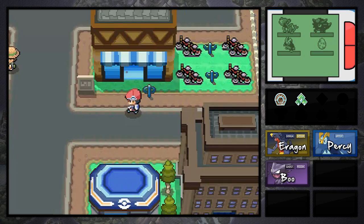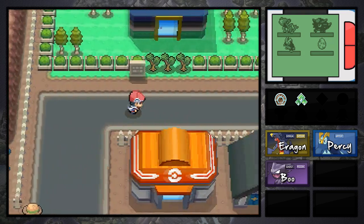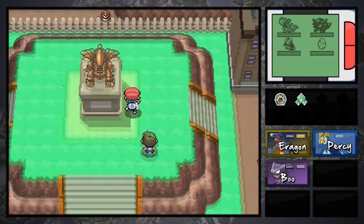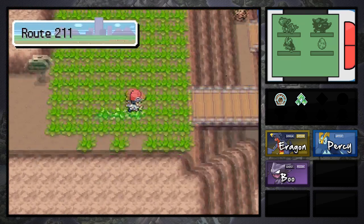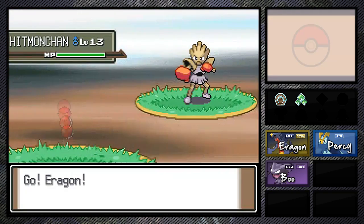Hey, what's going on ladies and gentlemen. Before we actually get started with episode 10 today, a lot of you guys suggested I should catch another Pokemon and add him to my team. So that's exactly what I'm doing right now. I actually went east of Eterna City all the way to the patch of grass in Route 211. And as most of you guys know, I only get one Pokemon per route. So the first Pokemon that I actually ran into in this route was a Hitmonchan.